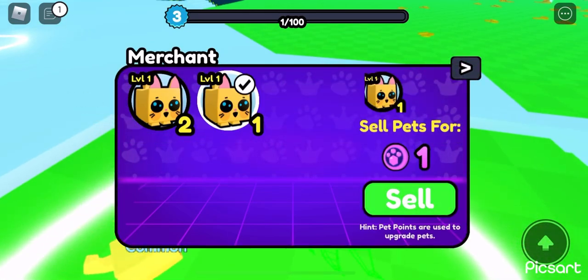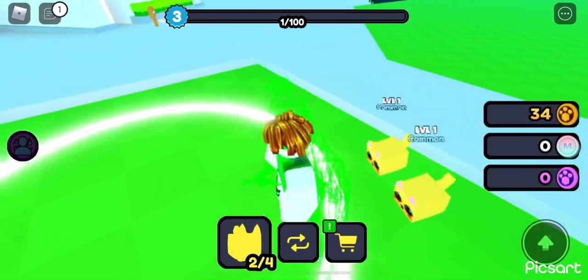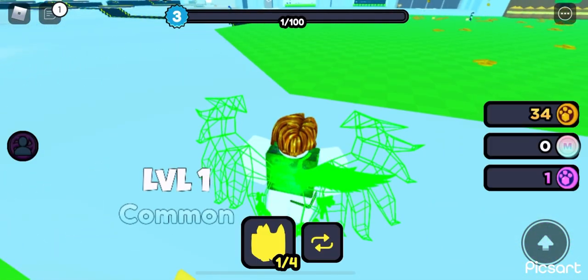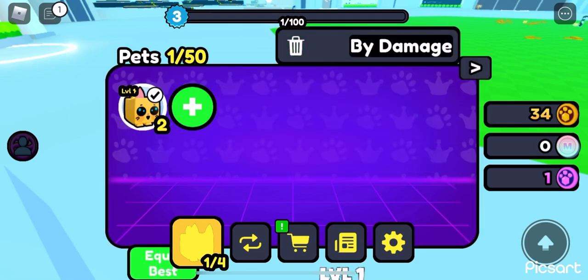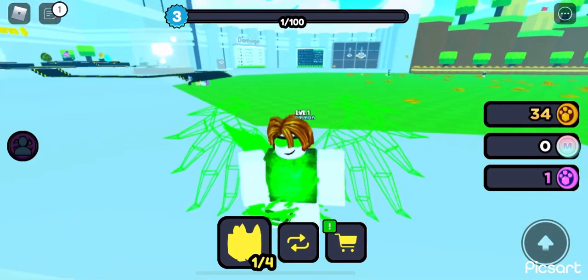Pick the pet you want, then three, two, one, go. I don't think it worked, let me try again — three, two, one, go. There you go! You have an extra one right there. If you enjoyed this video, like, subscribe, and peace — dupe all your pets.